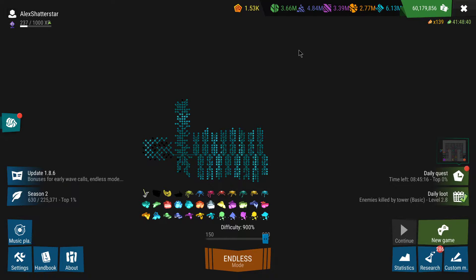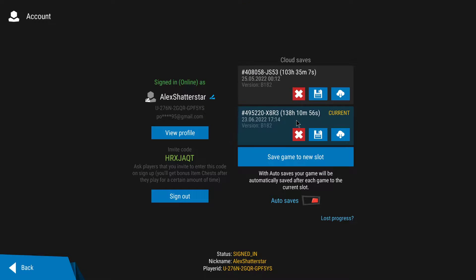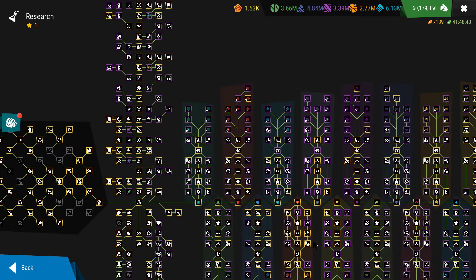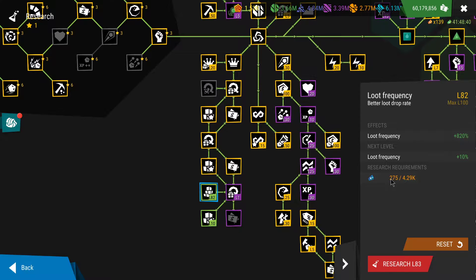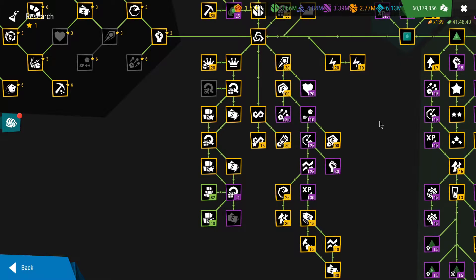Hi everyone, welcome back to another gameplay of Infinito 2. Welcome to another episode of the new account series. Total playtime here in-game is a bit higher than 138 hours. My research looks like this: loot frequency level 82, and just yesterday I got two additional levels, and loot rarity level 10.